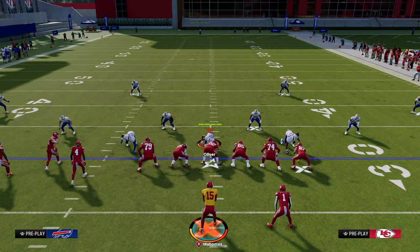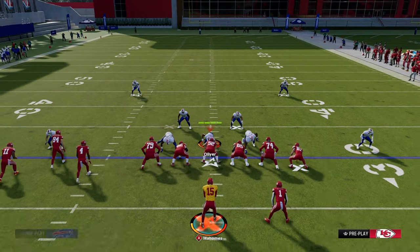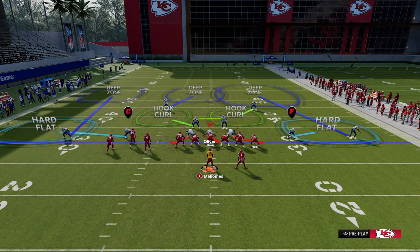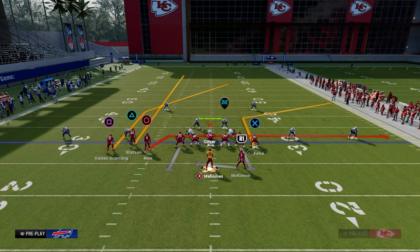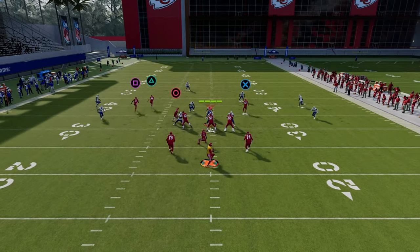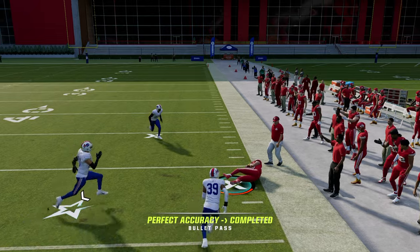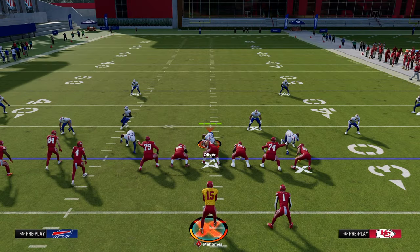As your opponent starts to realize you're bombing them, there are a couple of defensive options they might use. The best counter to the cover 3 one-play score is to take the corner on the right and put him in a deep half. As you can see, he's going to bail to the middle — when that happens, the tight end corner route is going to be wide open to the sideline, and you can take advantage of that route manipulation.